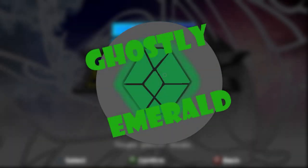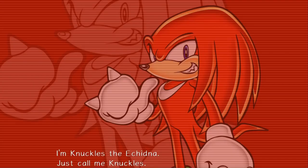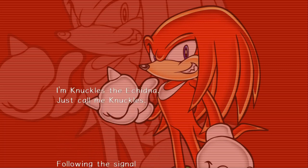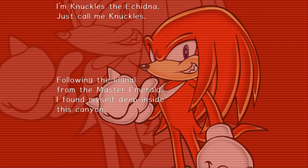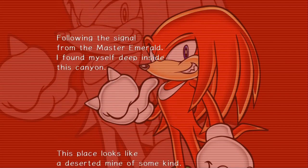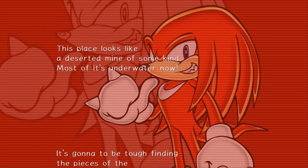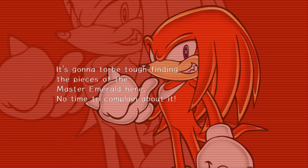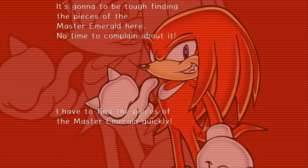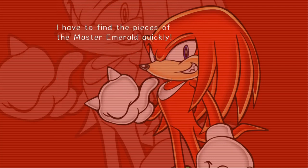Well alrighty everyone, here we are with another episode of Sonic Adventure 2! Story set! I have no idea what we'll be doing. Knuckles! I'm Knuckles the Echidna. Just call me Knuckles. Following the signal from the Master Emerald, I found myself deep inside this cave. This place looks like a deserted mine of some kind. Most of it's underwater now. It's gonna be tough finding the pieces of the Master Emerald here. No time to complain about it. I have to find the pieces of the Master Emerald quickly. Alright, gotta find those emerald pieces.